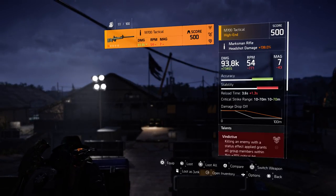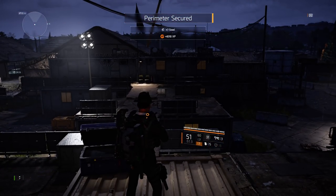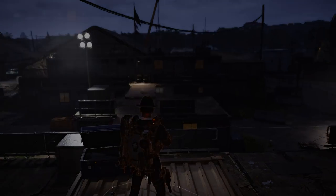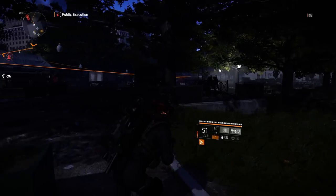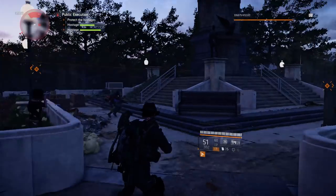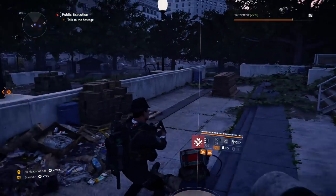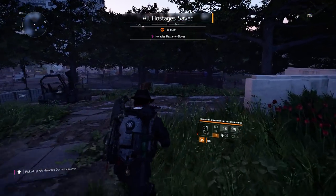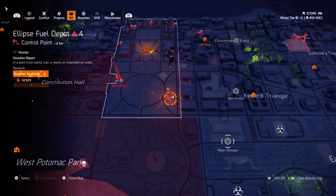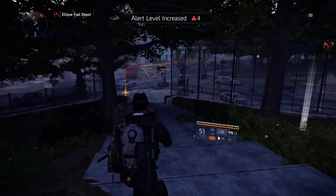Open up the gear stash after you get some loot. Make sure to go back and look at your control point and look at which one is connected to it. There's just one more over here — it's rescuing some people from a public execution. Just shoot up the enemies and go talk to your hostage. When you talk to the hostage, you will see your alert level has bumped up to level 4. And there it is — the Ellipse Fuel Depot is on level 4. The only thing you have to do right now is go to it and rock that control point.